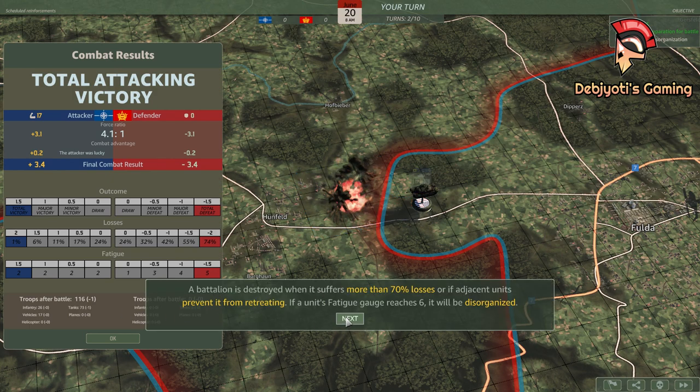A battalion is destroyed when it suffers more than 70% losses, or if adjacent units prevent it from retreating. If a unit's fatigue gauge reaches 6, it will be disorganized. When disorganized, a unit loses its zone of control. It cannot attack, and any new attack results in its destruction if no allied unit can support it.